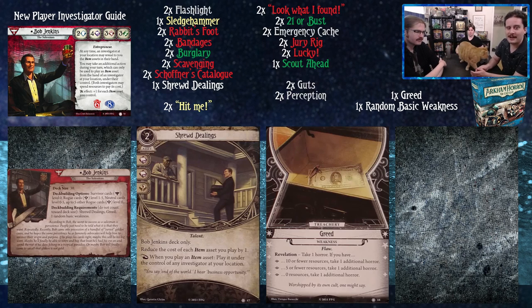His ability is: at any time, an investigator at your location may reveal to you the item assets in their hand — which is funny, like 'check this out!' His relevant ability is: you may take an additional action during your turn, which can only be used to play an item asset from the hand of an investigator at your location, under their control. Both investigators may spend resources to pay this cost.